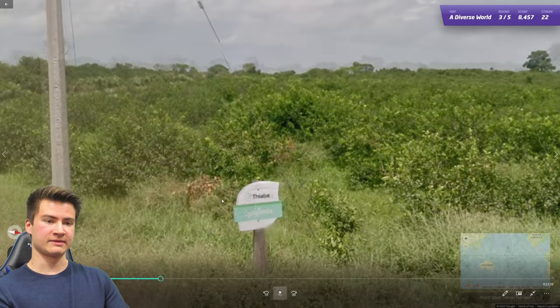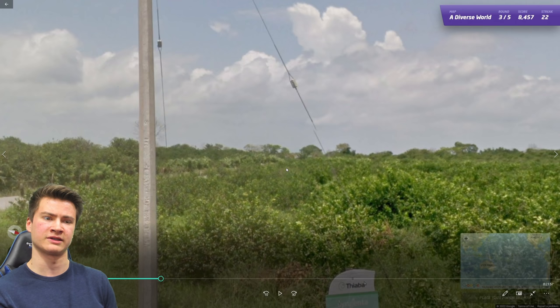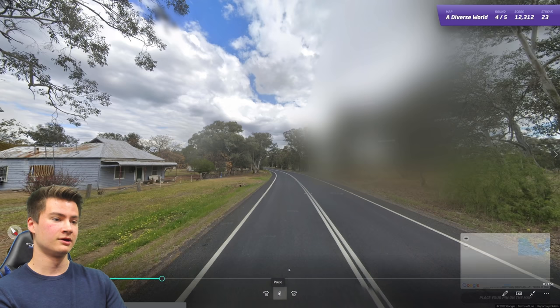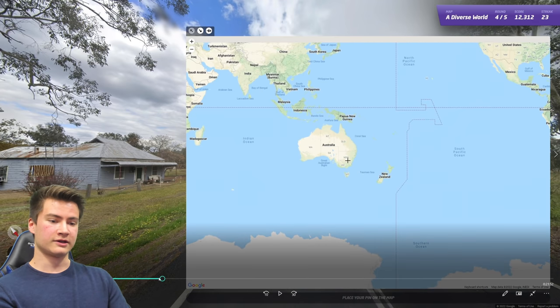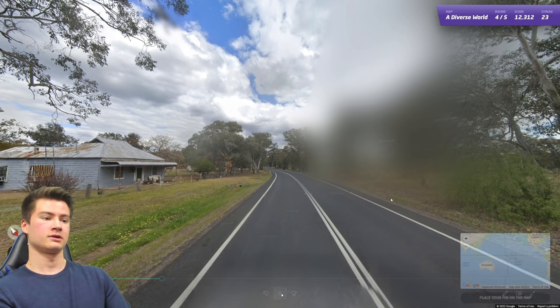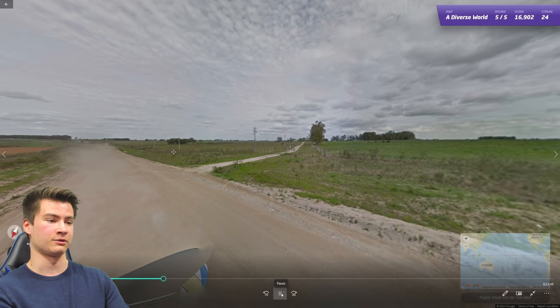Round twenty-three has Mexican poles — this sort of octagon/hexagon shaped pole. Other countries like the Philippines and Colombia can have similar ones, but combined with the landscape, which is very southern Mexico-looking. Round twenty-four went very fast: all-white road lines and Australian trees, plus bollards in the distance. Once you get a feel for these tricks you can recognize them right away.